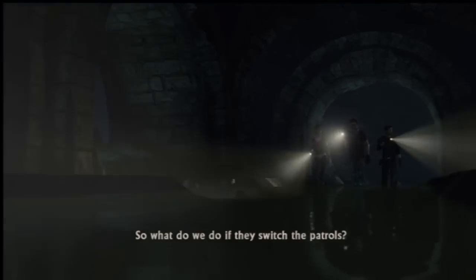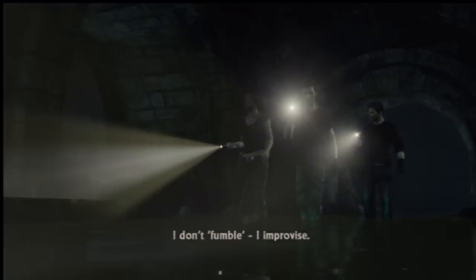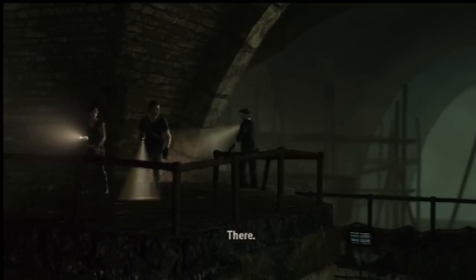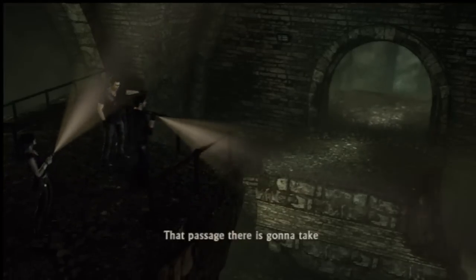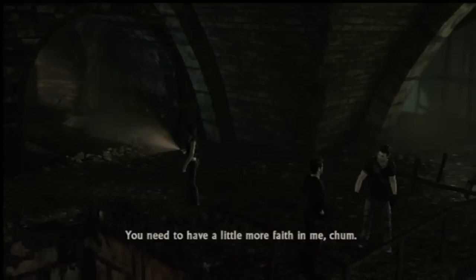[Drake:] So what do we do if they switch the patrols? [Flynn:] Figure it out as we go. [Drake:] We cannot fumble our way through this. [Flynn:] I don't fumble. I improvise. [Drake:] Oh, is that what you call it? [Flynn:] I'm adaptable. [Drake:] Adaptable? You cocky bastard. [Flynn:] There. That passage there is gonna take us right under the museum. [Drake:] You called it, all right. [Flynn:] You need to have a little more faith in me, chum. Okay. This one here is me.